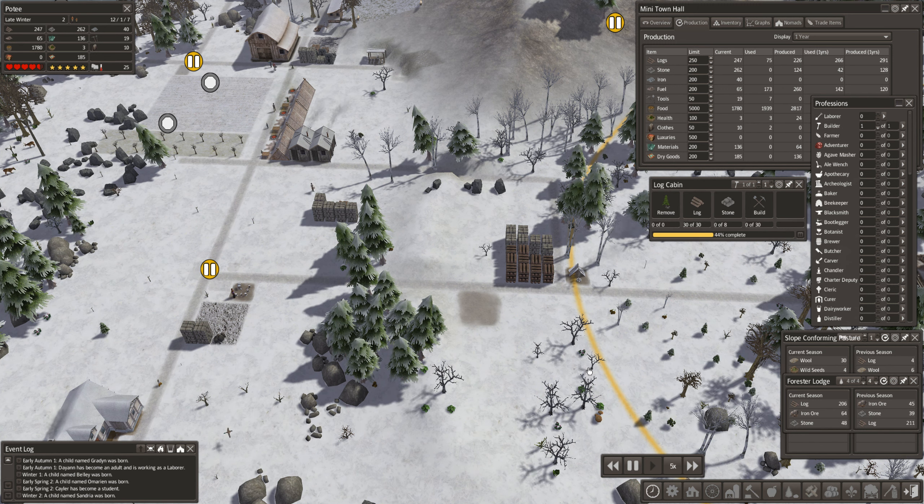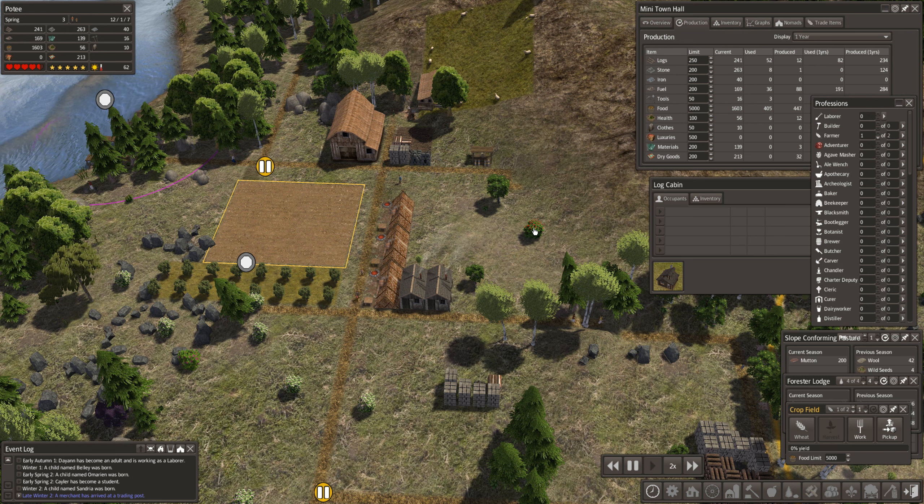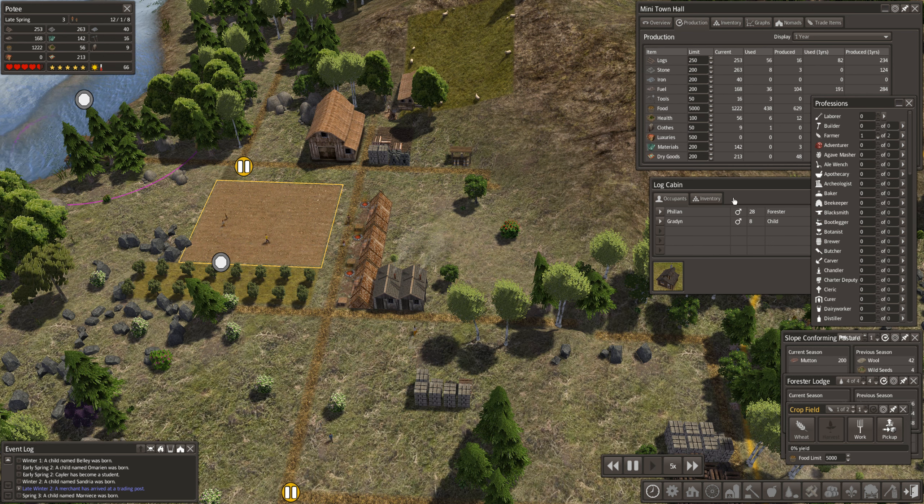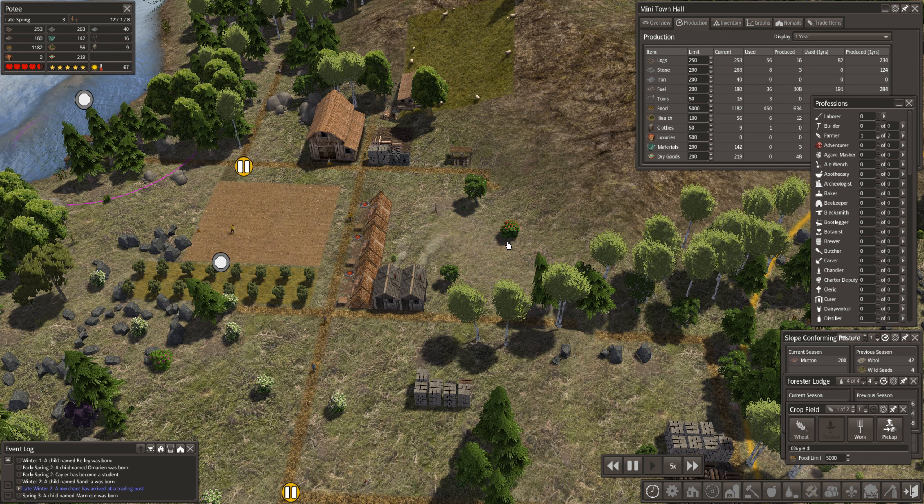Let's go ahead and enable work on the wheat field and add a person - no more building, now you will be growing. So now we'll keep an eye on the crop fields and start growing that. Let's hope someone moves in this log cabin and has a baby because I really need some laborers here. Looks like a single person moved in with their kid - we'll just see where that leads.